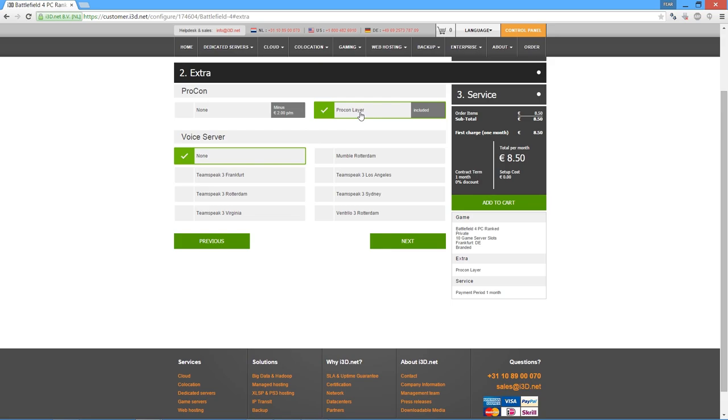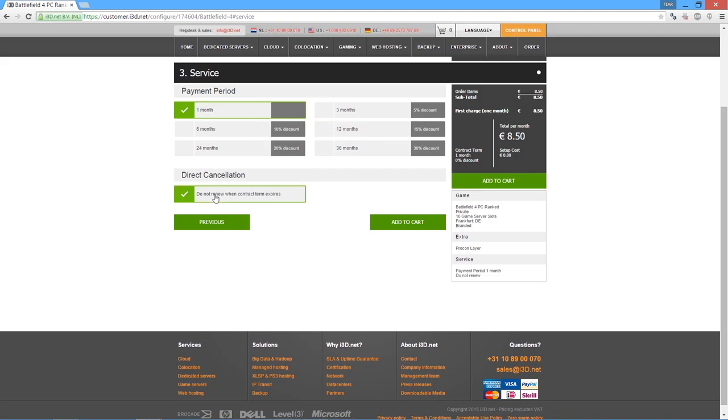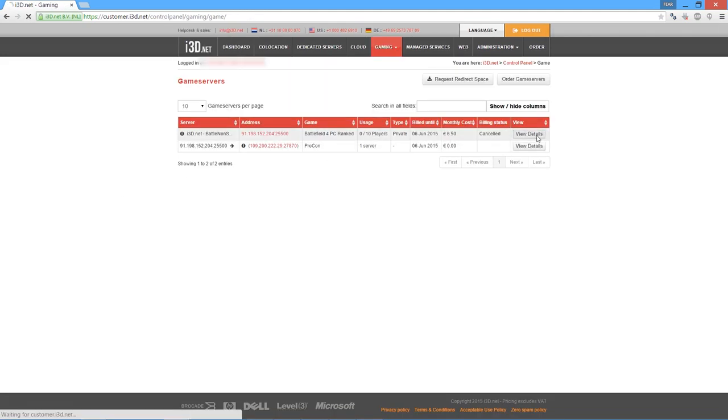You can also order a Voice over IP server as an option in case you need one. And lastly you can select for how long you want to pay and use this server. I will select one month with no auto-renewal, since I only got this server to make this video. Once you place your order and pay, you have to wait for the server setup to finish. I got the notification that both the server and the Procon layer were up and running about 15 minutes after I paid.